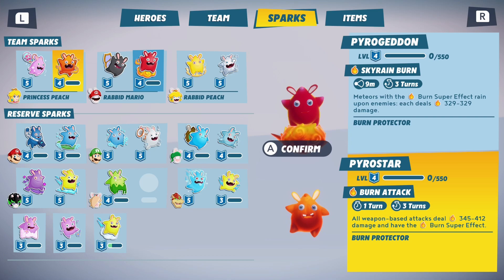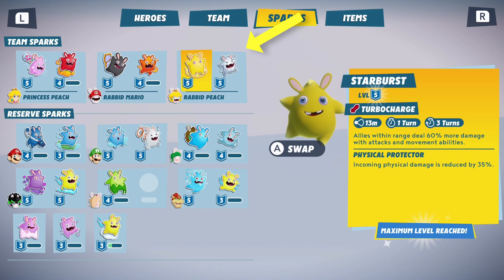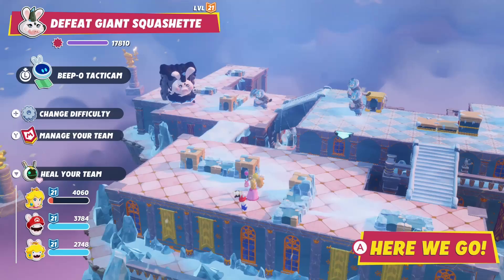For this particular mission I'm using a very defensive party composition with Rabbid Mario, Peach, and Rabbid Peach, equipped with Regenesis, Pyro Star, Exosphere, Pyrogadon, Starburst, and Glitter Sparks.